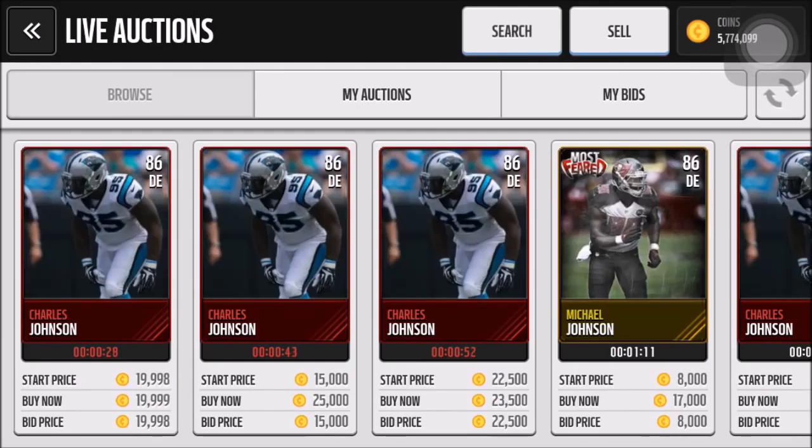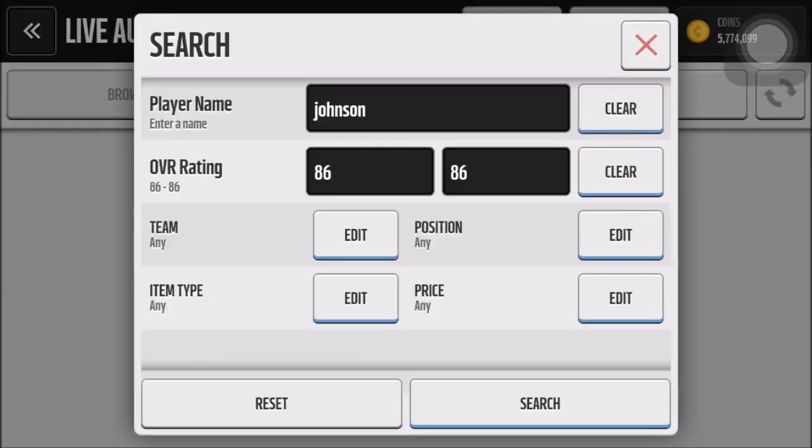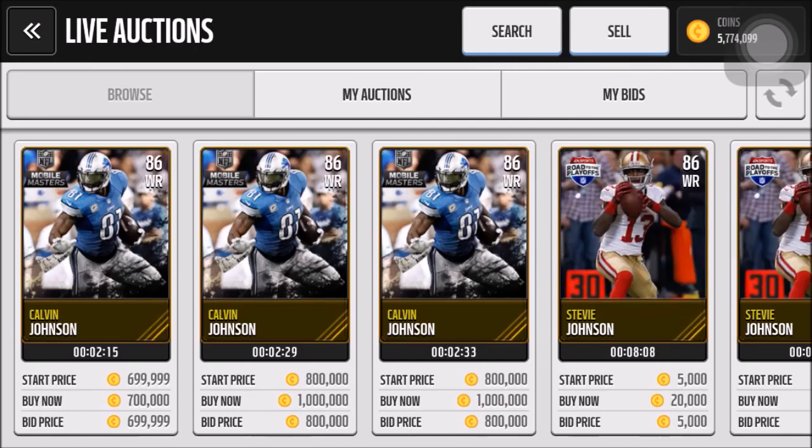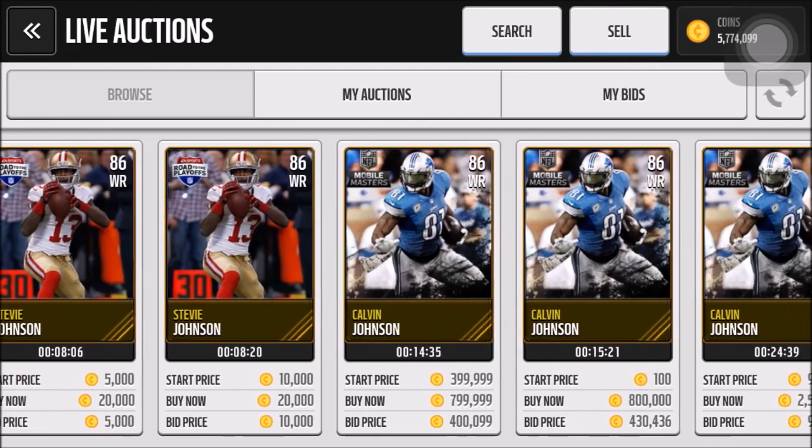I should have just put Calvin before Johnson to search it. Wide receiver. Oh I see 700k. That would be a great pull, so let's see.